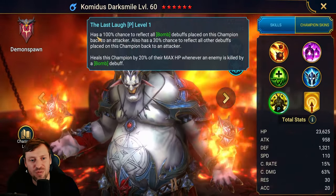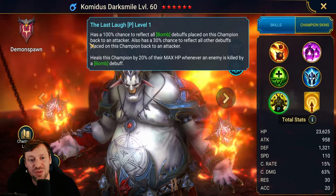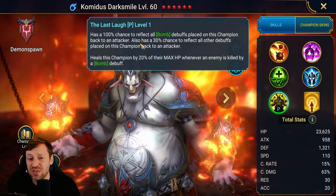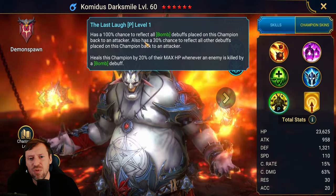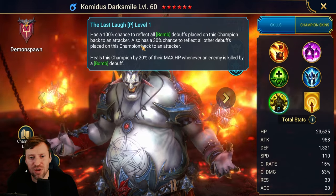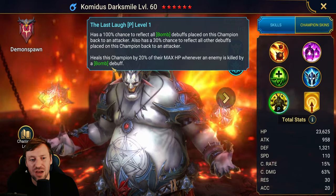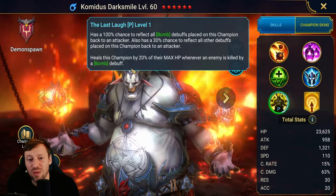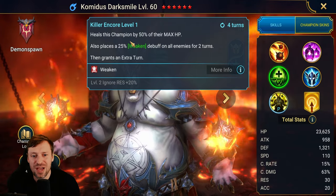In his second form, the passive Last Laugh has a 100% chance to reflect all bomb debuffs placed on this champion back to the attacker. It's quite niche — I can't think of many bosses that throw bombs, maybe Bommel. It also has a 30% chance to reflect all other debuffs placed on the champion back to an attacker, and heals the champion by 20% of their max HP whenever an enemy is killed by a bomb debuff.